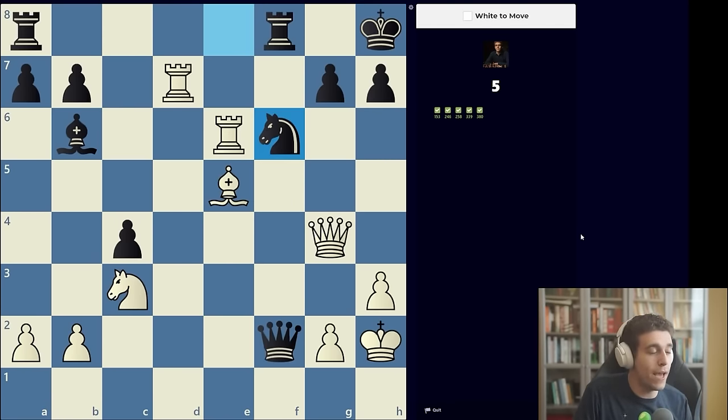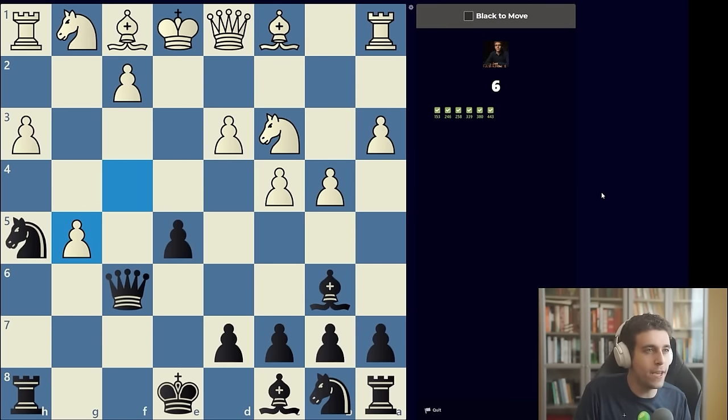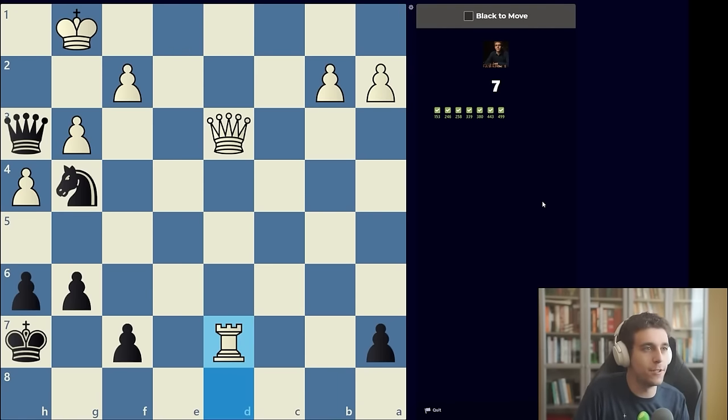Next position: the pawn on g7 is attacked by the queen and rook and only protected by the king — queen takes g7 is mate. Another mate in one: bishop on b6 and queen on f6 are both staring at the f2 pawn. We capture with the queen, limiting the king's escape squares, resulting in checkmate. It's important not to be waylaid by a potential fork on e5 — we have bigger fish to fry.